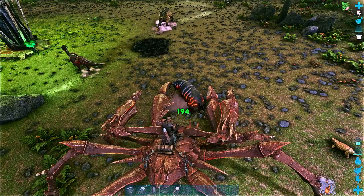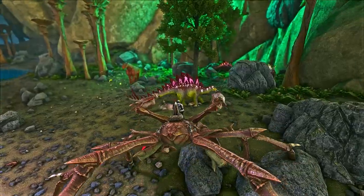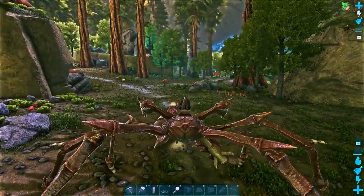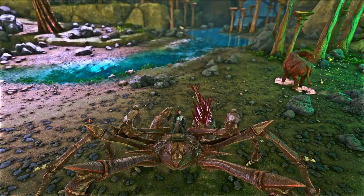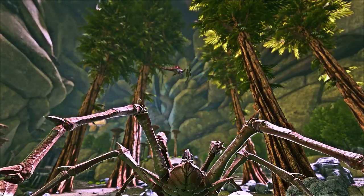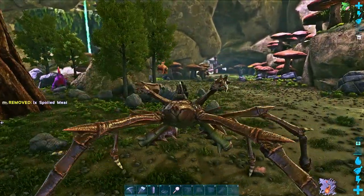Each of its claws can perform an individual attack, and the claw attacks can be performed simultaneously to deal twice the damage. The pound attack can actually be combined with its most useful ability: the grab. The Carcanos can pick up creatures roughly the size of a Stegosaurus in each one of its giant claws, and from there it can do a number of things — ground pound them until they die, carry them to a new location, or absolutely yeet them across the map. The throw can be charged up to aim and add distance, and it's a pretty impressive ability for an equally impressive creature.